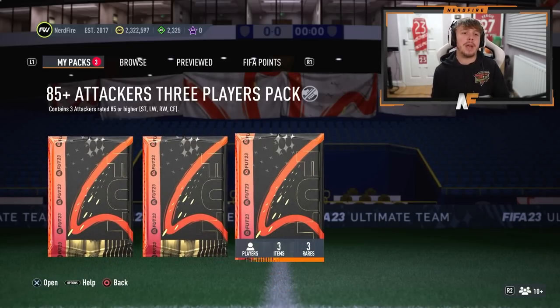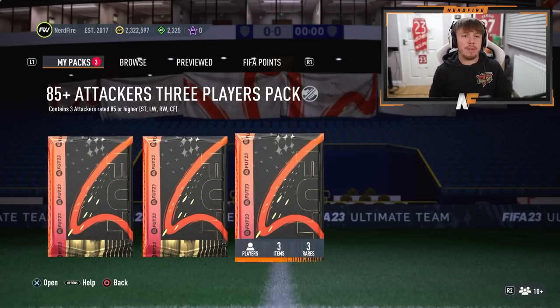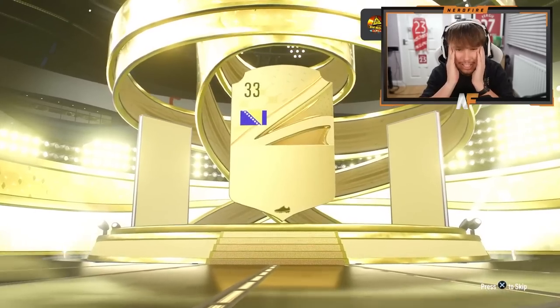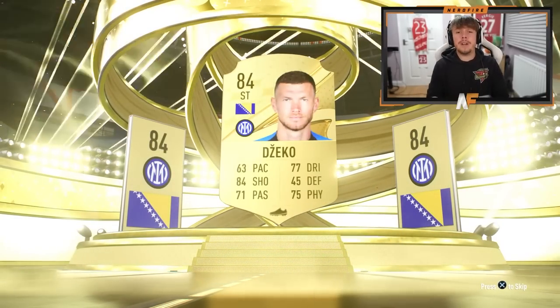I've got all three of today's content packs: the 10x83 players pack, the 85 attackers, and the icon pack. Going with the 83 times 10 first — can we see anything good from this? It doesn't look like it's even going to be a walkout. It's going to be an 84 — Cech.